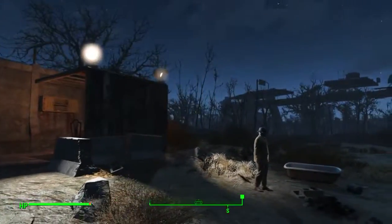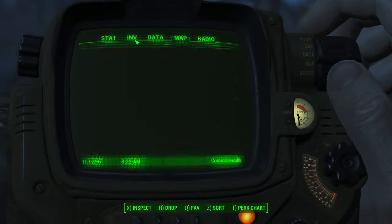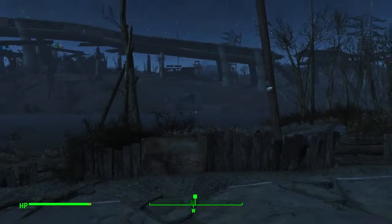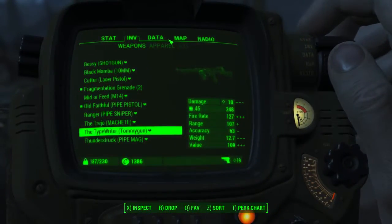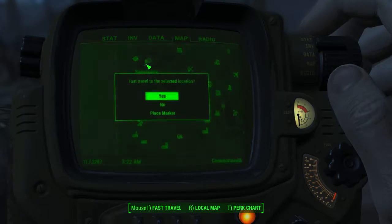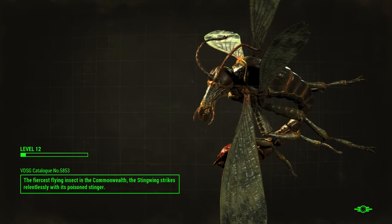We are back with another episode of Fallout 4. We could go to this Mystic Pines compound right now, but what's our inventory situation looking like? Not great. So I think we should, before we go exploring some more, let's just go drop off all our stuff at the Sanctuary and work things out later.